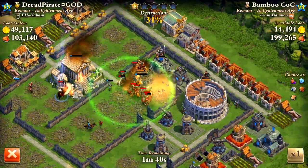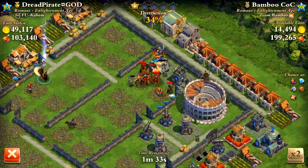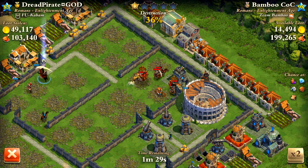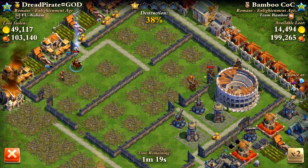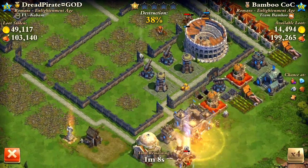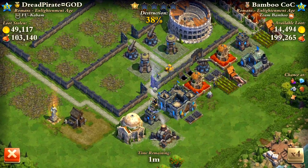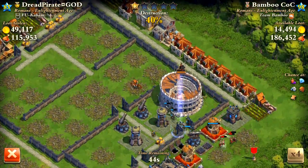He wasted a heal spell right there because there's really no chance he's gonna get another star on this base. I think he realizes his guys are just gonna be beating on the walls for a while. His general meets mine and gets killed on the spike traps. Nothing really he's got going now. He's done.